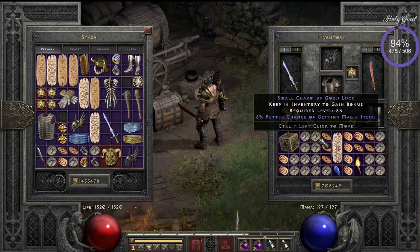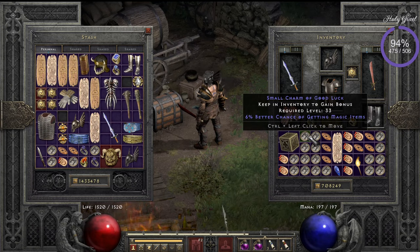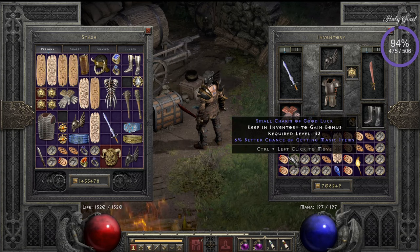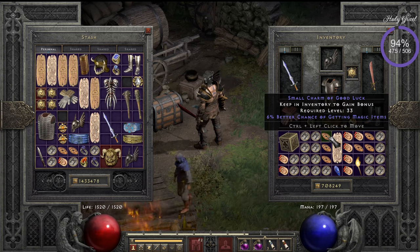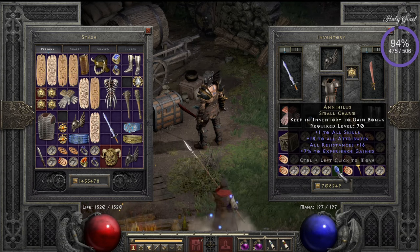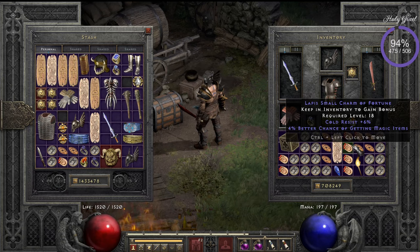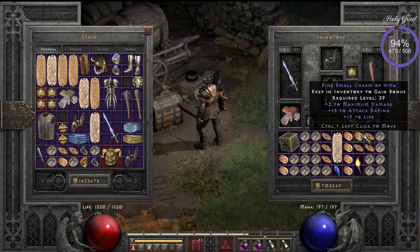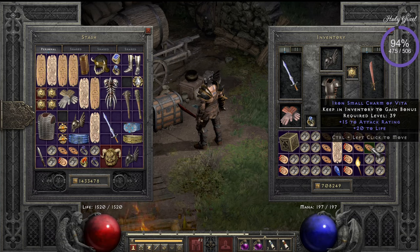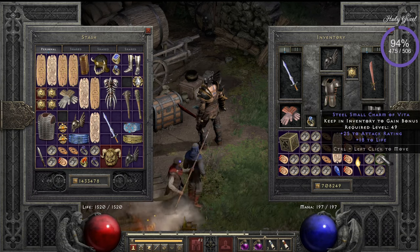I've got all my 6% and 7% small charms organized on the left side, and sometimes I want to swap those out. Some have additional resistances like plus fire resist. I have an Annihilus, a Gheed's Fortune, and on the right side I have other charms with mana and magic find, some goldfinds, and low 6% magic find charms. I also have maximum damage, life, all-resist, and some life charms because dying is really bad for efficiency.